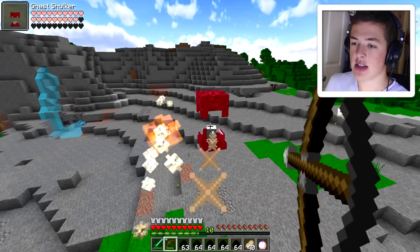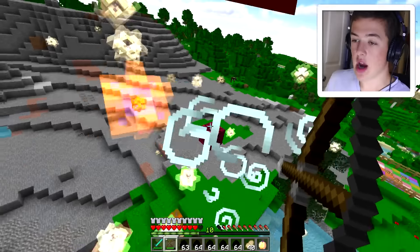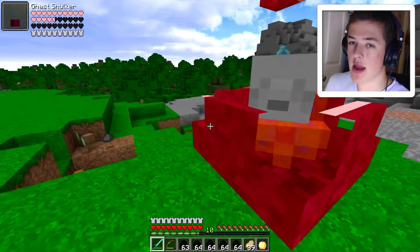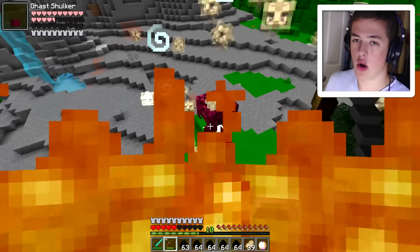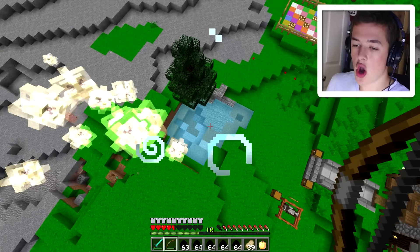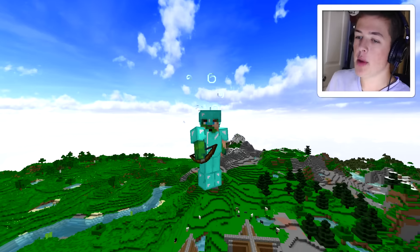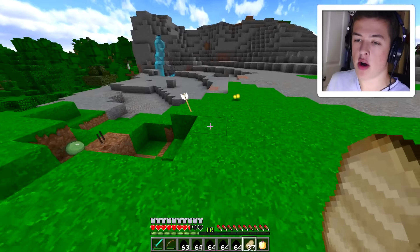Maybe I can snipe him and get some hits in from here. Just gotta make sure those ghast fireballs don't hit me. He teleported. I may or may not have died just a second ago, but I'm taking this dude out. Stop teleporting! Got some hits in. This dude is wrecking me — we actually got him! Just gotta land in the water. I'm back in game mode zero but I landed in water, so we're good. That was an extremely hard Minecraft mob.